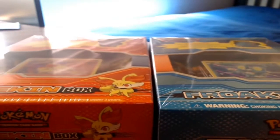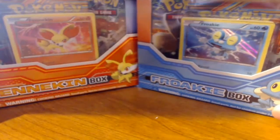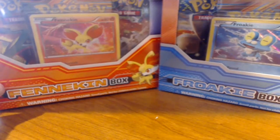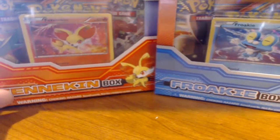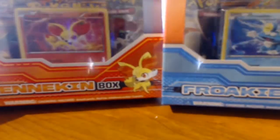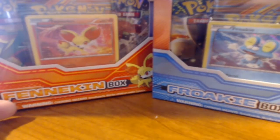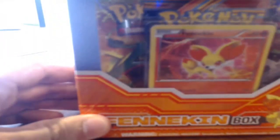I was at Walmart today and I saw these two boxes. Unfortunately they didn't have the Chespin box, but they did have the Fennekin and Croakie boxes. On a whim I decided to get them because I believe these are the promo Fennekin and Croakie XY number 2 and 3.